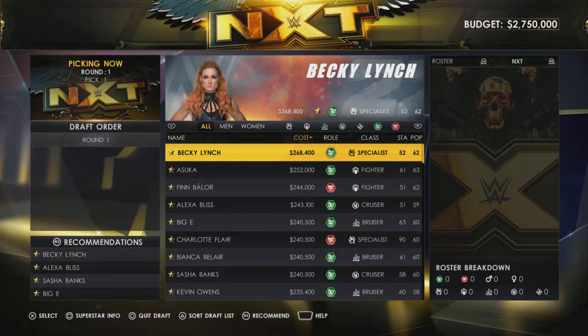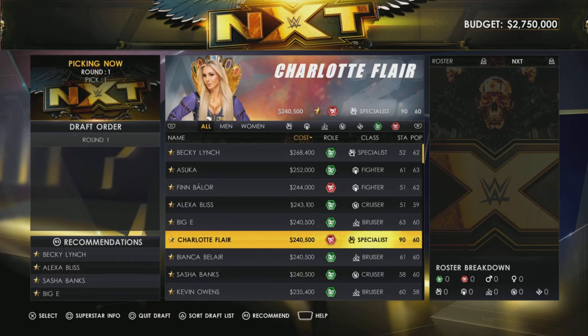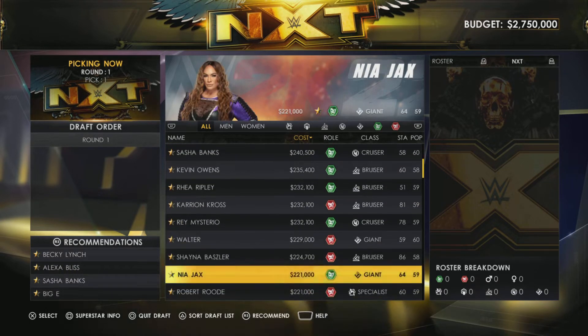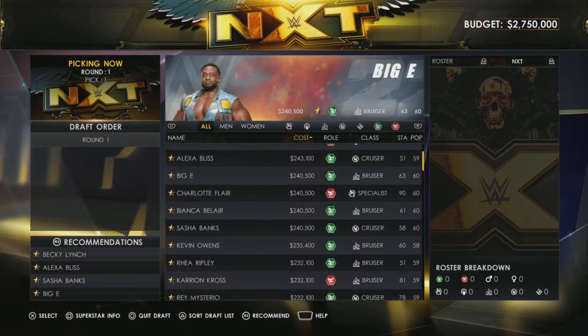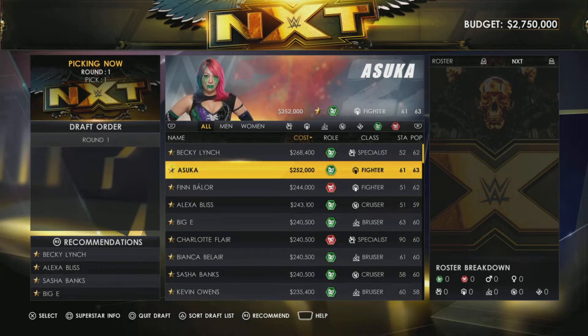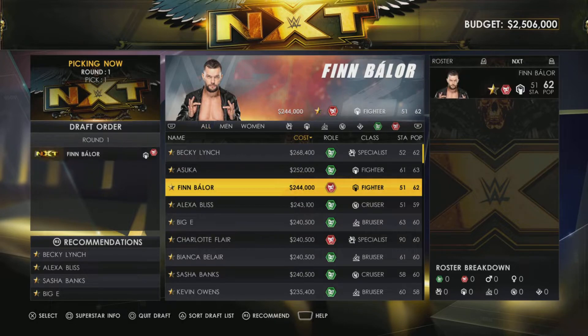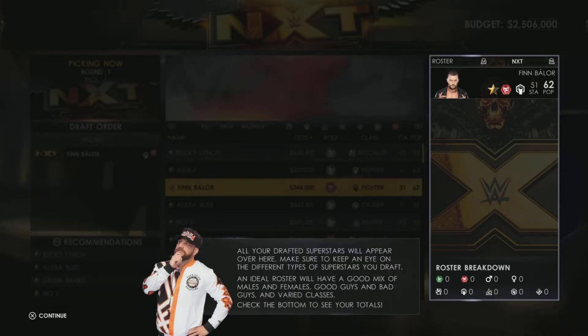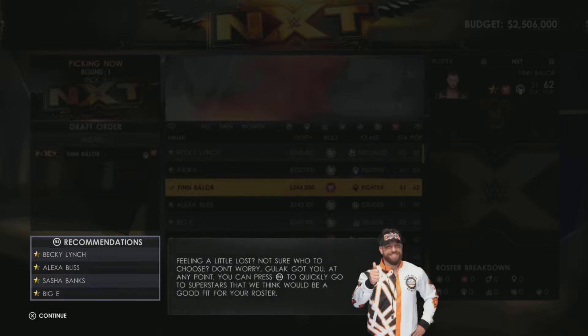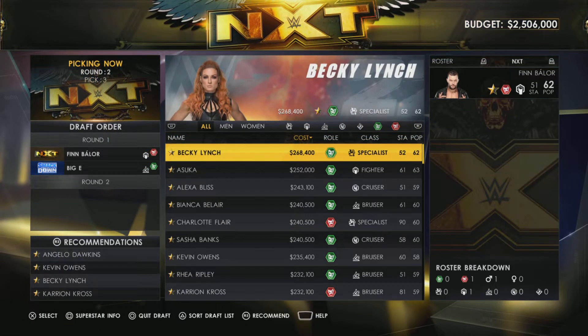Looking at this, it actually looks quite like the same draft pool me and David had - the top guys are Finn Balor and Big E. I pick first, and I think it's just a men's and women's title - no tag team. I want Finn Balor to be the NXT champion to start, so I'm going to draft Finn Balor. All your drafted stars will appear on the side. SmackDown gets Big E.